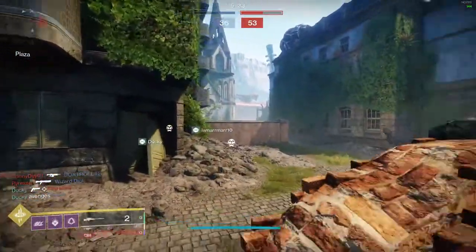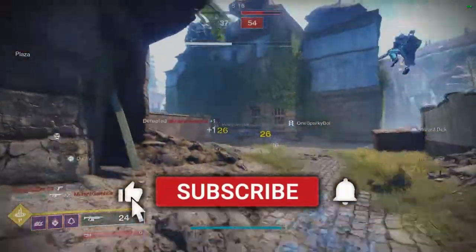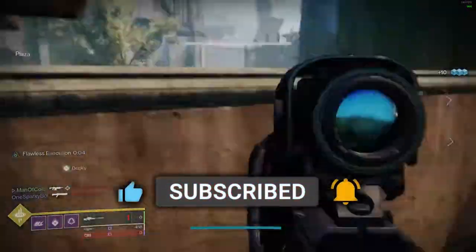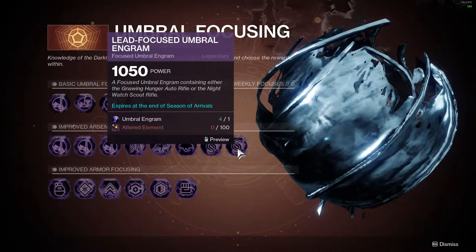The Gnawing Hunger is not necessarily new to the Destiny 2 loot pool, but it has been given a more convenient way of being obtained. The Gnawing Hunger is obtainable by focusing an Umbral Engram into a Dredgen-focused Umbral Engram, which gives you a 25% chance of getting a Gnawing Hunger when you take it to the Umbral Decoder. You can also bump up to a 50-50 shot by upgrading your Prismatic Recaster so that you can turn your Umbral Engram into a Lead-focused Umbral Engram, giving you a 50% chance of getting a Gnawing Hunger.